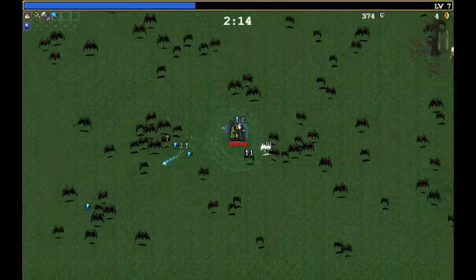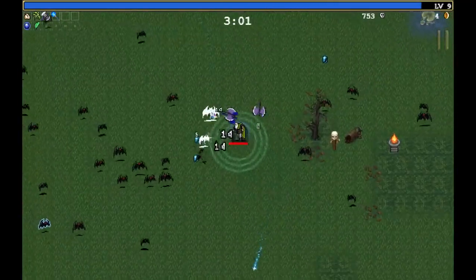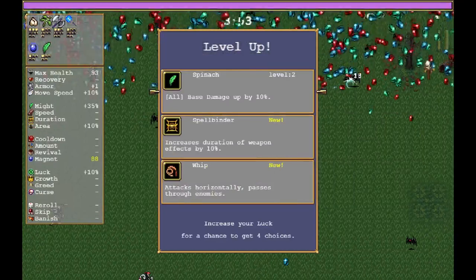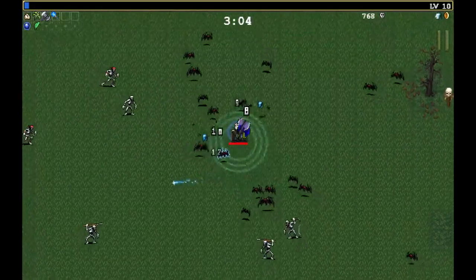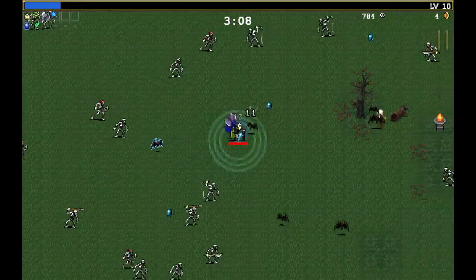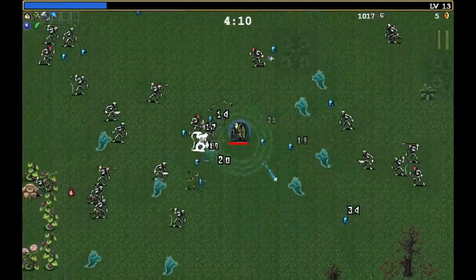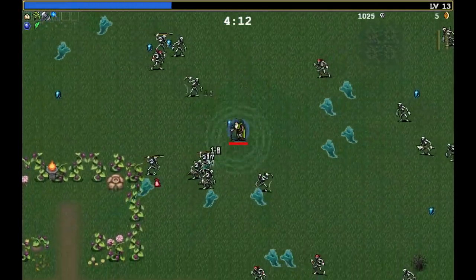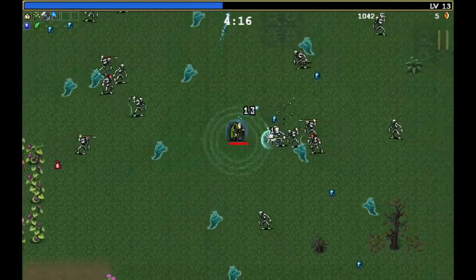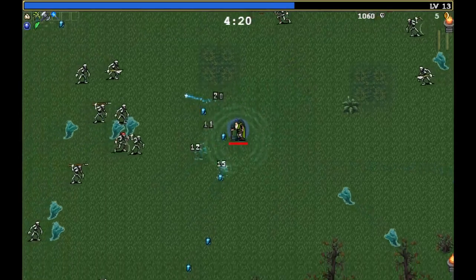Upgrade garlic, and there should be a third bat horde right about now. As the time changes, we get harder things. Yep, we just hit three minutes. We got another boss to spawn, and now we have skeletons mainly. I gotta pick garlic since that's the most important thing. I can one-shot the skeletons now — awesome. That's really good. We'll be getting a skeleton horde soon, and it'll be essential to be able to one-shot the skeletons for that.